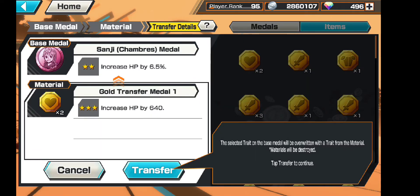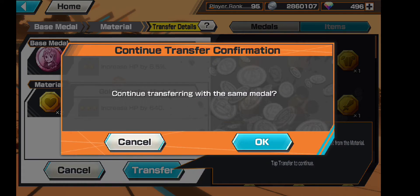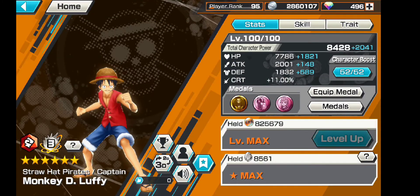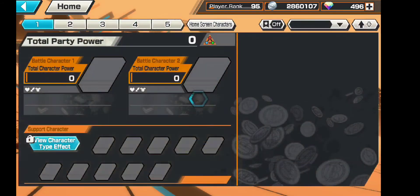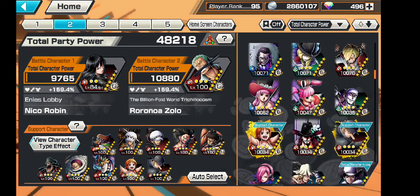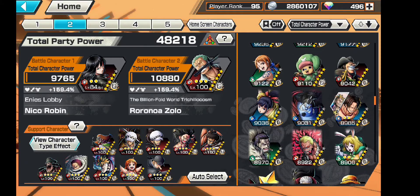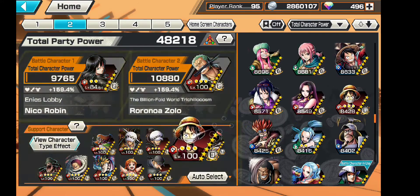We increased our team support percentage just a little bit. It should also increase when I move some characters around — it should increase this team support percentage also. And we will switch Luffy with Kaku.